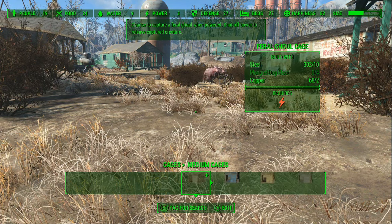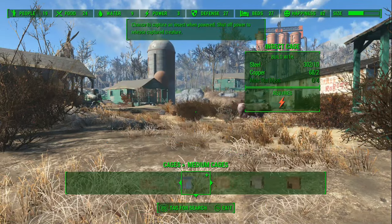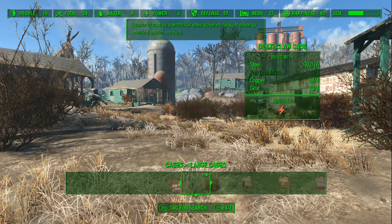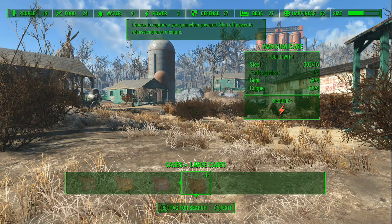First I'll show all the various cages — you can collect all sorts of things. That's actually kind of funny, that one is for collecting raiders. We're going to show how to capture and tame the brahmin, the cow creature, or whatever.